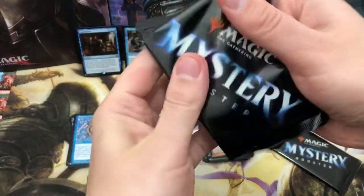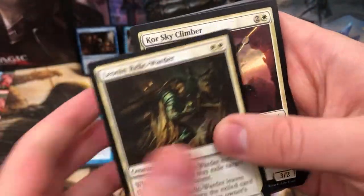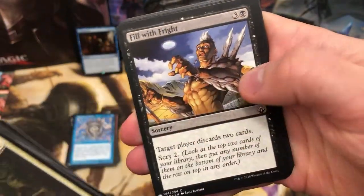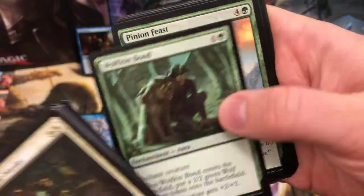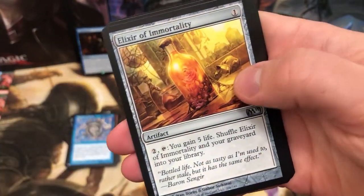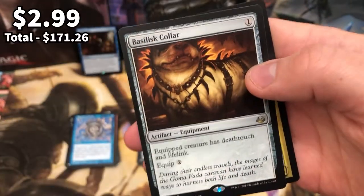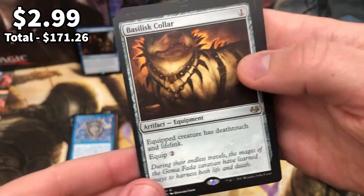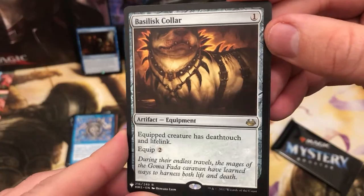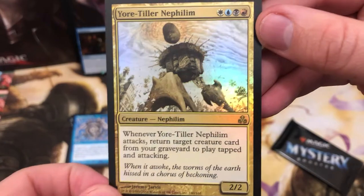Penultimate pack. Only two packs to go. I don't think there's going to be any legendary pulls here, but I'm happy with what I've got - that's absolutely fine. Riffwing Clouds, Bonesaw zero-mana artifact, Elixir of Immortality in that retro slot, Basilisk Collar - only worth a few quid but it's just such a good card to have. And we've got Yortilla Nephilim.